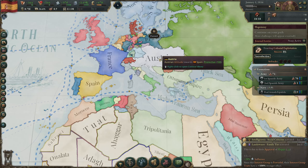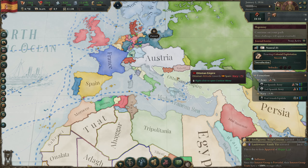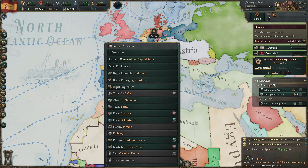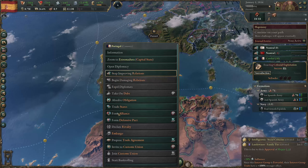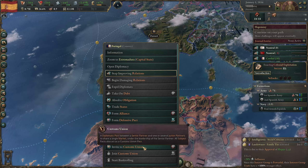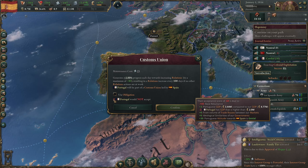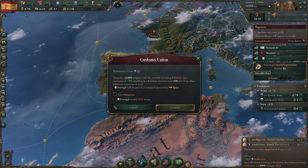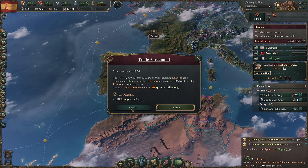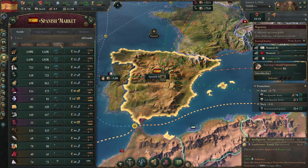For diplomacy, France is pretty cool with us, Great Britain not so much. Austria is good. We'll improve with Two Sicilies and the Ottomans. Portugal of course - they do have an obligation with us. We could get a trade agreement with them or invite them to the customs union. I really want to try to get them into our customs union, but for now we'll get a trade agreement with Portugal using that obligation - and they'll accept.